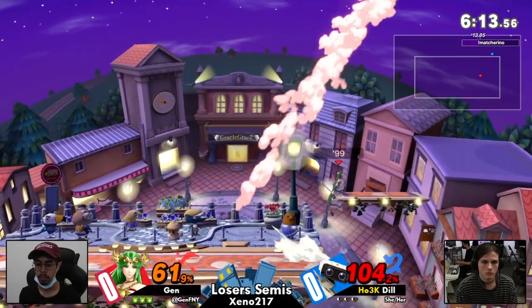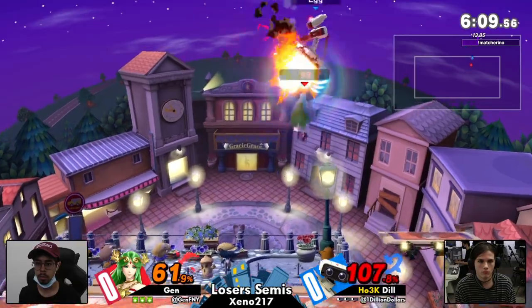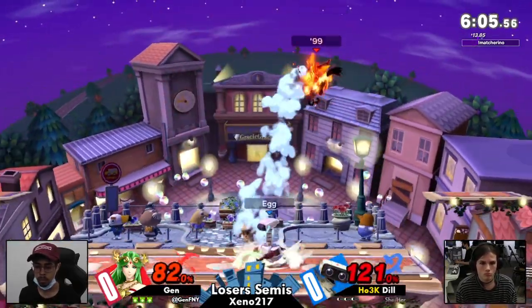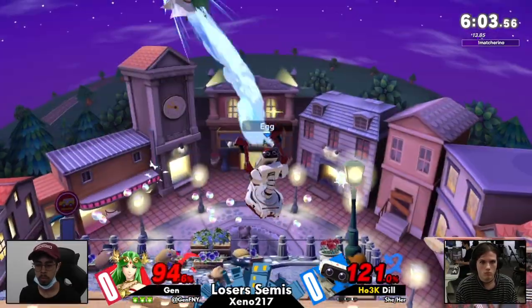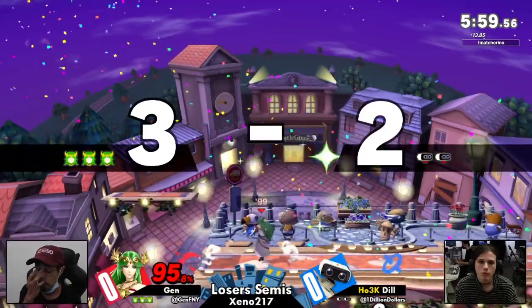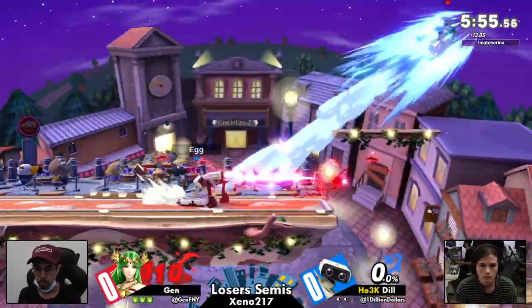Especially because Palutena — although this was a while ago — they had the nerf to her Nair where it doesn't kill off the side nearly as early. Yeah, that was a while ago. Her most recent nerf is her fair and her grab range, also got nerfed. But it still can grab from there. A mis-spaced aerial on the shield will do it.